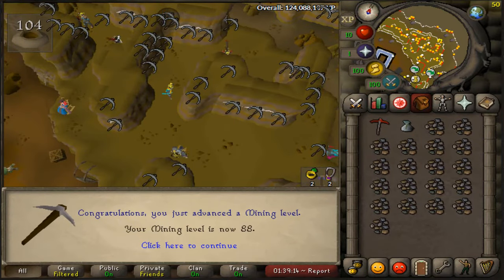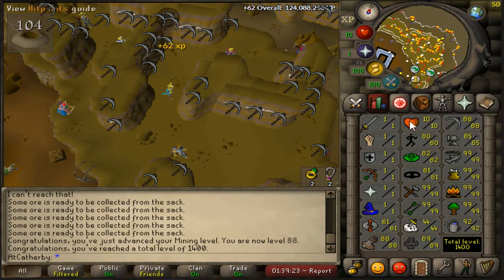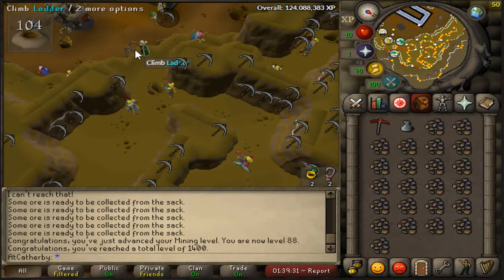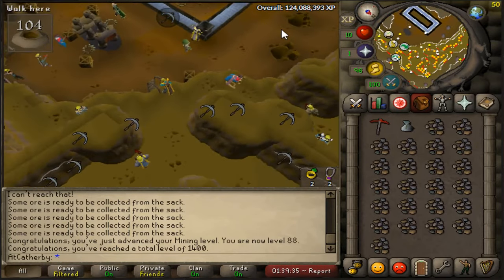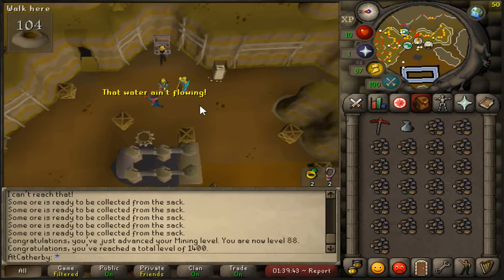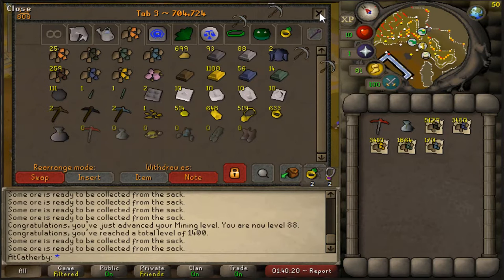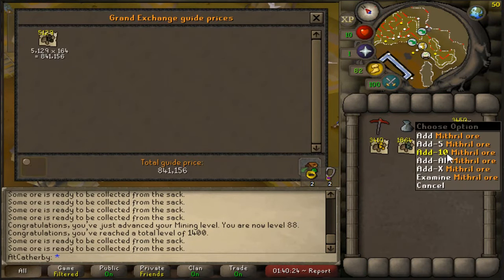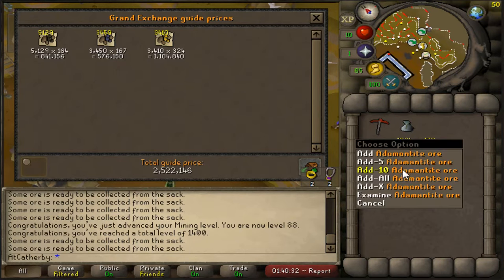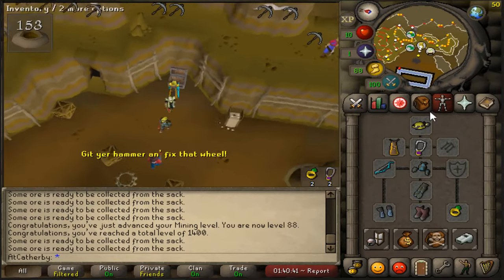There's 88 mining completed, with 1,400 total level — that just looks so nice. Let's take a look at the ores I've collected over this time period, do a little price check. I haven't sold off the ores since maybe like 85 mining. About 700 golden nuggets — total price check: 5k coal, 3.4k mithril, 3.4k gold, 1.8k adamant, and about 170 rune — for a total of about six and a half million just in ore.